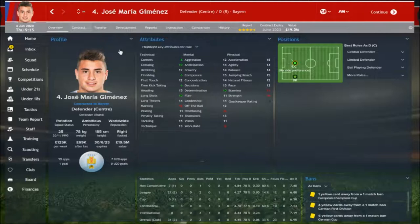Work rate is up to 16. Anticipation, bravery, concentration, decisions, composure, leadership — these are all stats you want as a centre half and they're all improving now. He's nearly getting to world-class level. You wouldn't say he's been developed greatly — he could have been a lot better — but it's still decent and he would definitely cut it easily in most leagues and most teams.